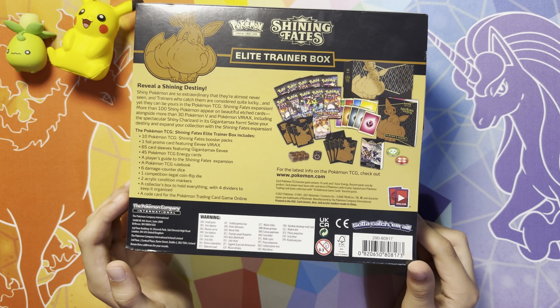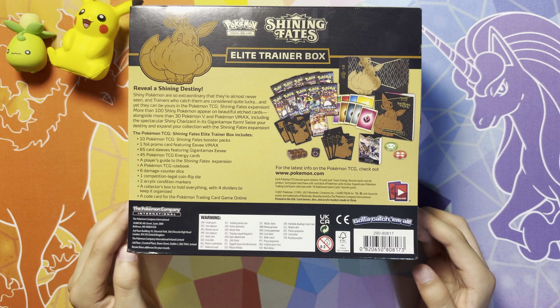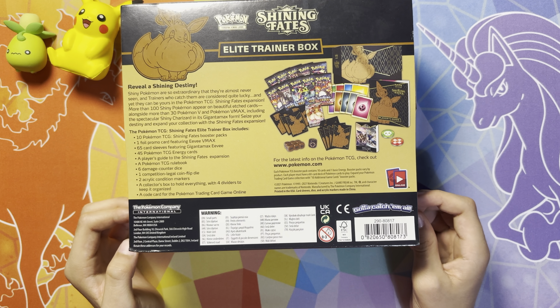Since it's from 2021 and it's a Sword and Shield era special set, there will be 10 packs. The ETB includes Energies, Dividers, Sleeves, and Dice.